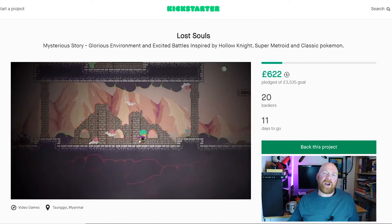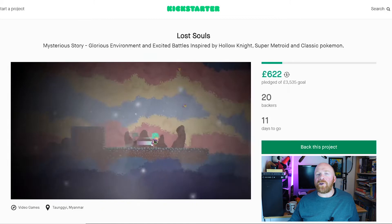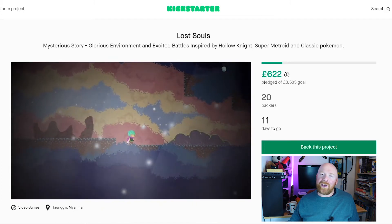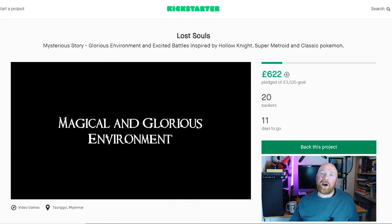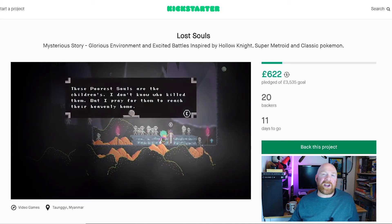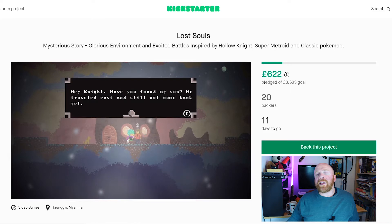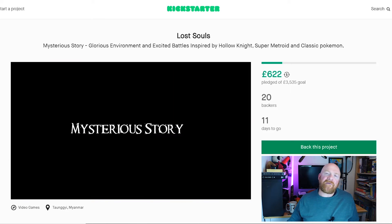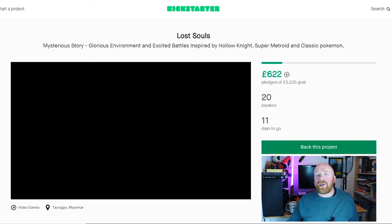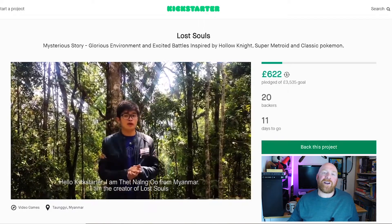There are plenty of Metroidvania games out there, so you really have to do something different to stand out in such a saturated genre. Thankfully, Lost Souls has a beautiful art style with a punk fantasy vibe. The main character, with his bright green hair and purple scarf, really stands out from the environments, which are all equally bright and gorgeous. Some environments, like the old city of Tongti, seem to be drawn from Myanmar culture, which is something we rarely see in video games. Add to that a mysterious story filled with unexpected twists, and you have the making of a great game.